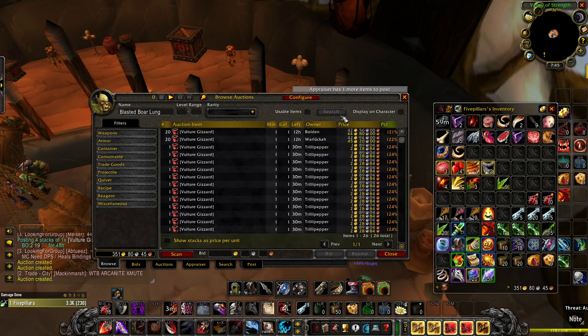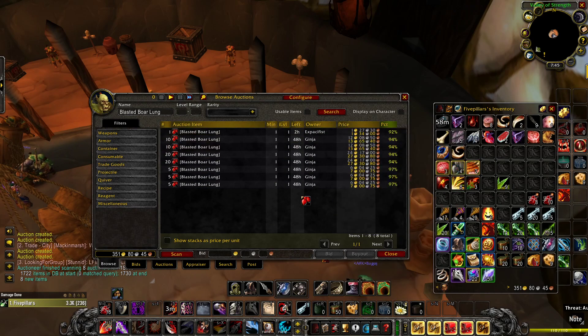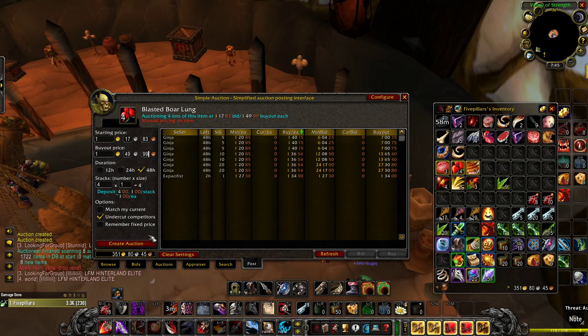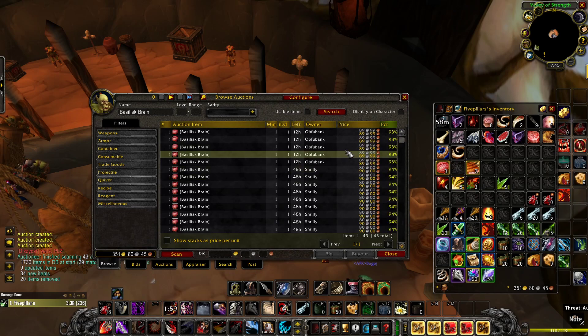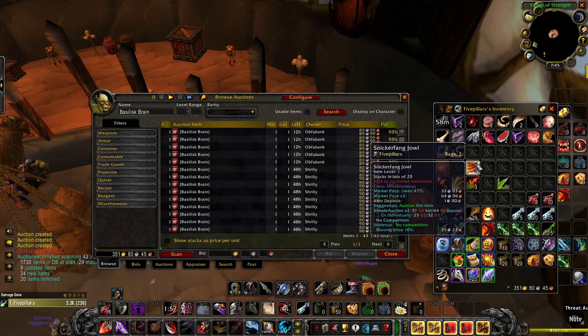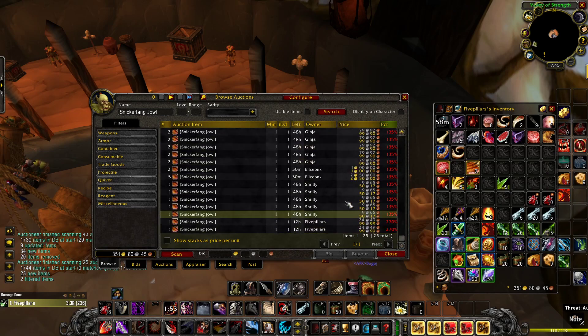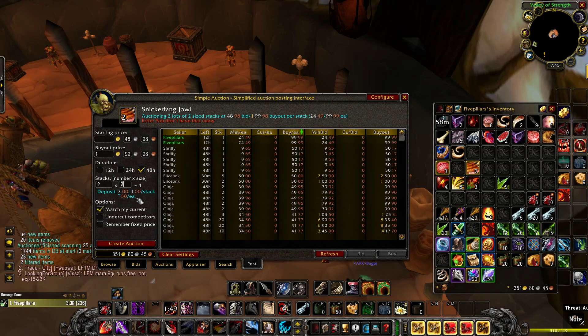Let's check out the lungs. One for 1.3 gold. I'm going to post four of these at 1.49 — let's get a little extra. Let's check out the brains — 90 silver each. Snickerfangs — 50 silver, which is really, really good actually. I'm actually going to be farming these.